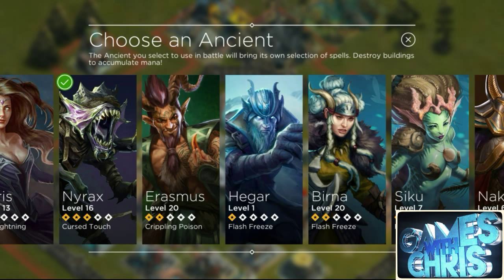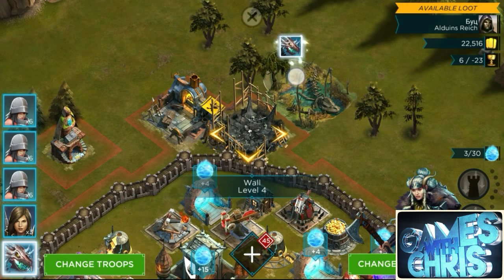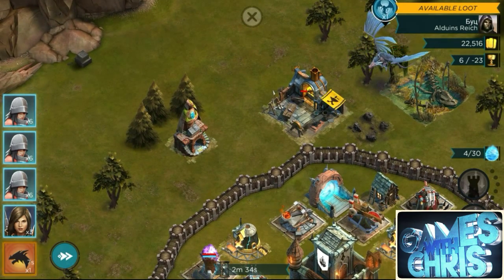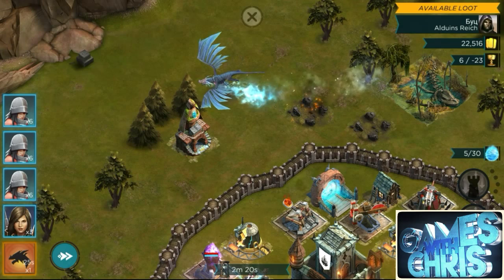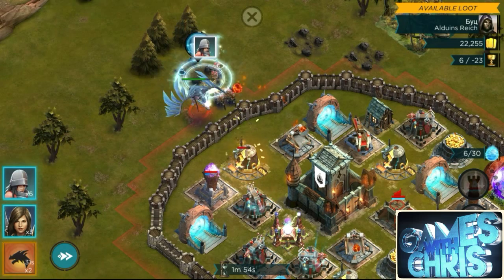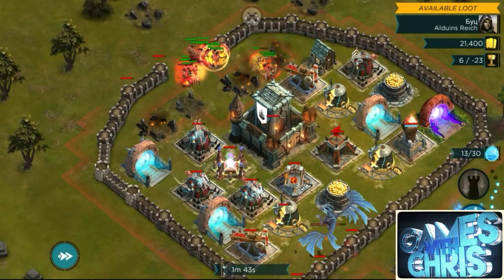Let's go ahead and select Berna. She's my favorite right now. I just can't always use her because some bases aren't practical — some of them just use Nyrax better — but those two are probably my favorites. Also, the rare ancient chest two of three will be opened at the end of this video, so stick around. I try to normally deploy where both catapults can't hit me. Now that I've got these Paladins it does help — see them turning yellow? That means they're healing the troops, which is awesome. I had no idea they even did that.